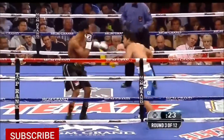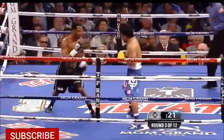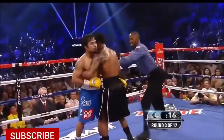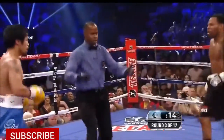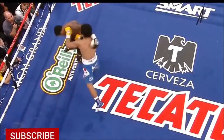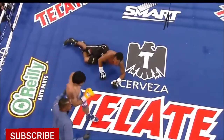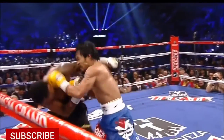Pacquiao to the body, just missing. And Shane Mosley is trying to hold on. Sets it up with a jab and a feint, and lands a good straight left hand here. And it turned out to be a very good punch.